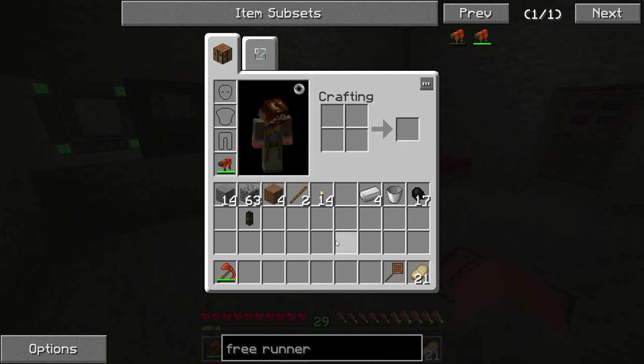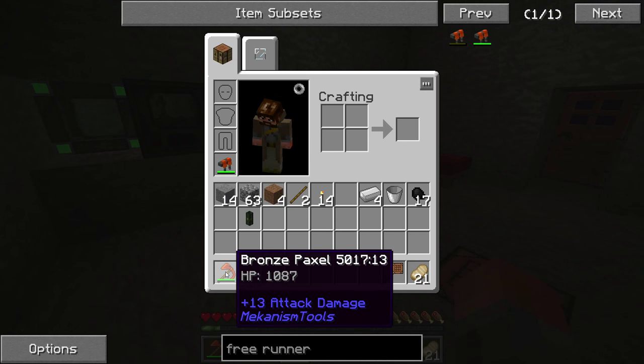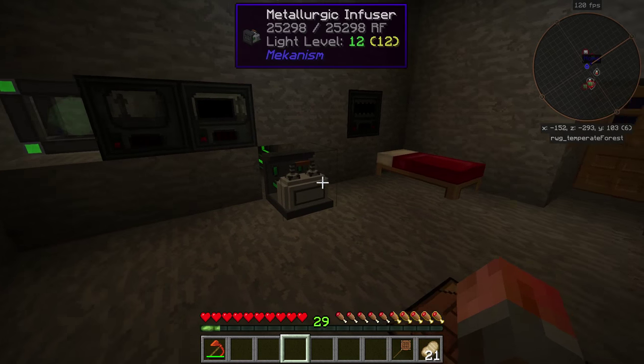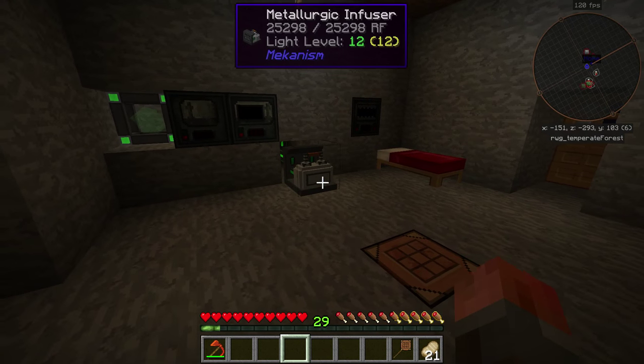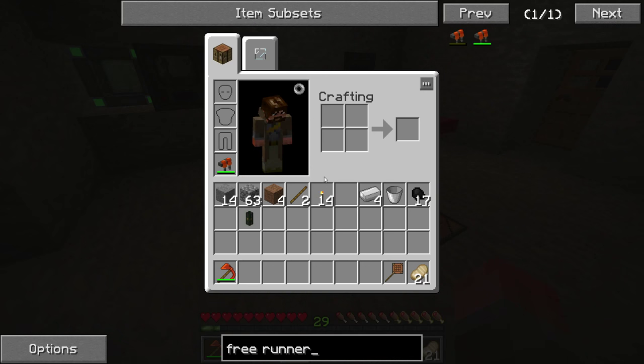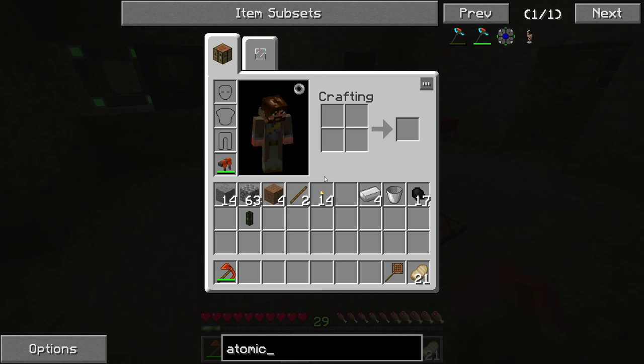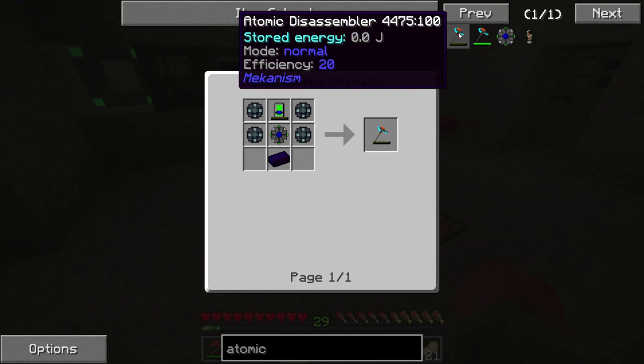That's the Freerunners — one of the first steps. Although I've already created this paxel, it's okay, but it's not as good as it could be. There is a much better tool. I can never remember the name of it — it's like the atomic something or other. Atomic Disassembler. There we go — and this is a new recipe.